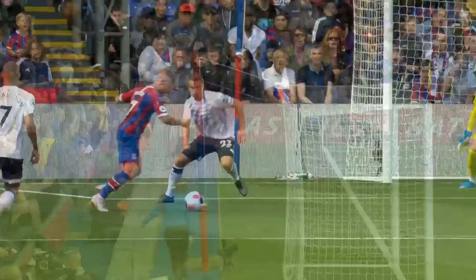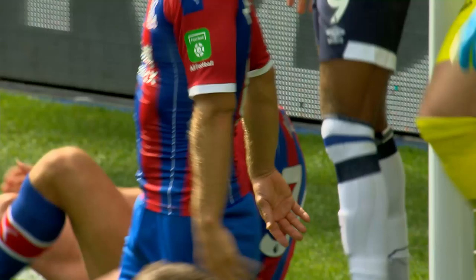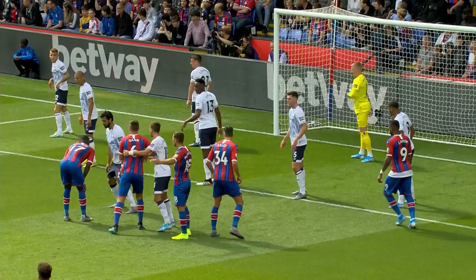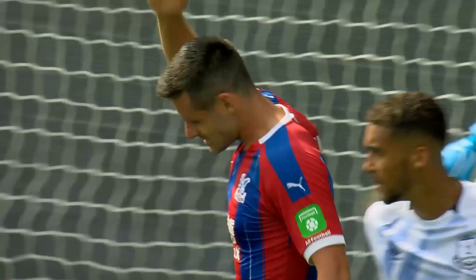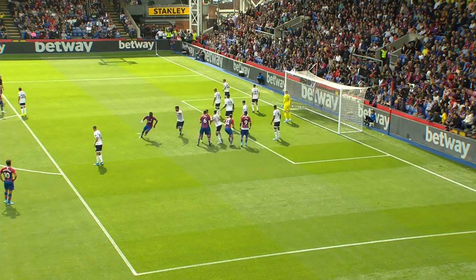Seamus Coleman. Here comes the corner — it's a difficult one to deal with there for Jordan Pickford and those defenders in front of him. He's curling wickedly. High and deep again, and it was Scott Dann who met it. He was well blocked as well, because Dann certainly got his head to it. He's curling viciously once more.